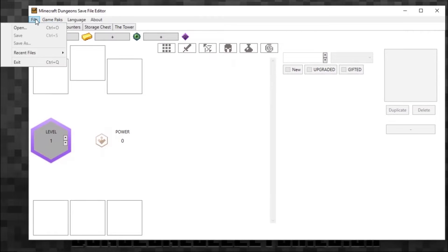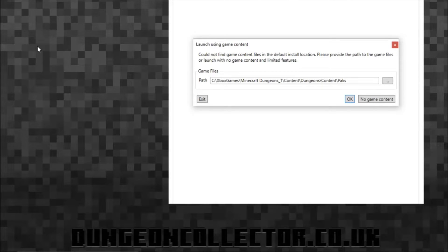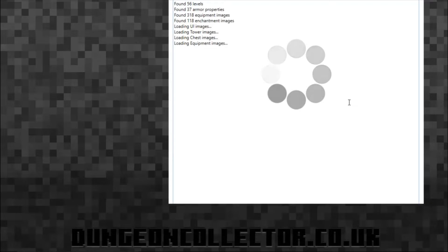When it's loaded up it looks like this. I'm going to go to 'Relaunch to Change' — this is for when the game's been updated and you need to find your Dungeons location, which is where the pack files are. Mine is in C:\Xbox Games\Minecraft Dungeons_1\Content\Dungeons\Content\Packs. That's for the Windows Store version; Steam will be slightly different, probably in the Steam Apps folder. You need to get the path for the version you're running, press OK, and it loads everything again.